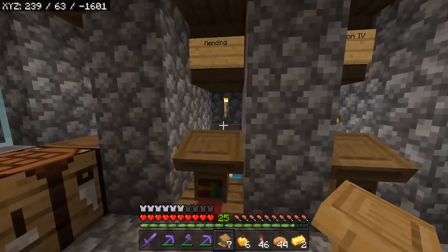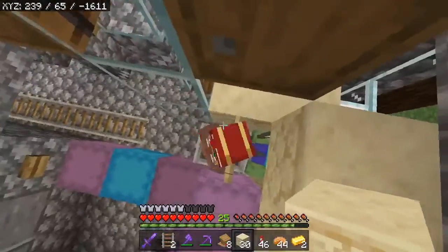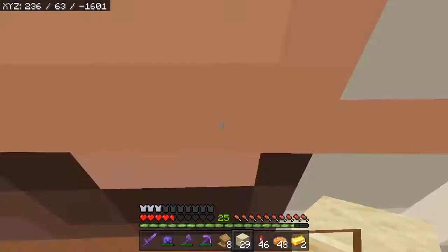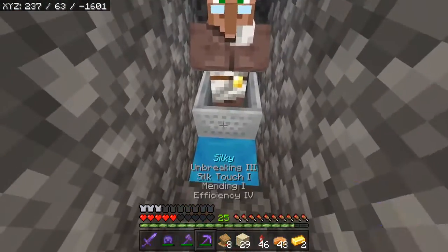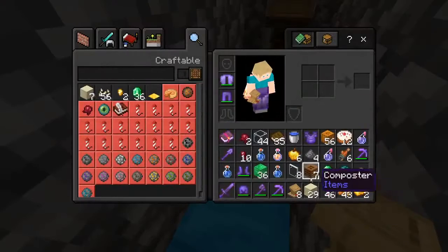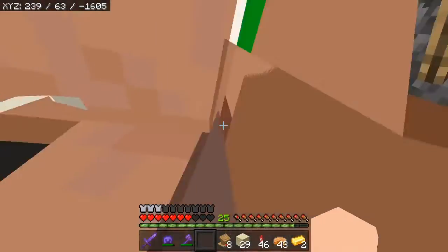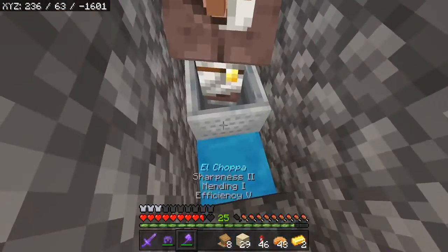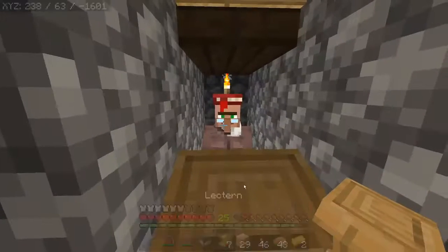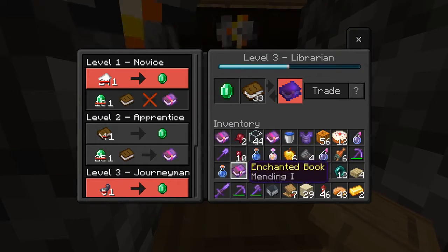Alright, mending boy time. Wait — why is the mending boy... Mending's one emerald! Oh my goodness! He's one emerald as well! Why am I trying to get him on? Get on the mine cart! Get on the rail! I forgot that now every villager in a radius can get — no! Where are you going? Oh my goodness. He wants to stay with his zombie friend. Get in the mine cart. I don't want the spider eyes either. Now, when I break this, you're gonna stay still. There. Now I can take this and do two mending trades for just one emerald.